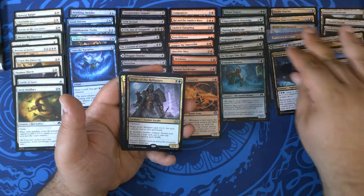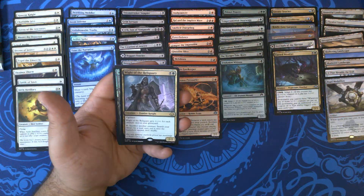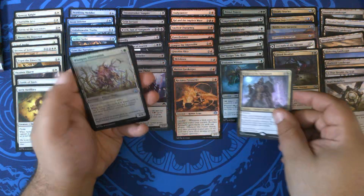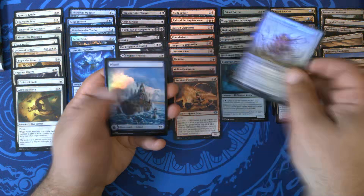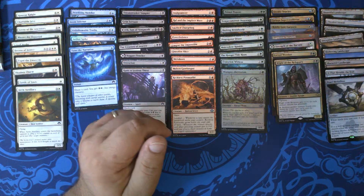White of the Reliquary, very nice — 207 — that is our third White of the Reliquary. And a Wumpus Aberration, with a foil full-art Atlantic Minus. Good series of packs.